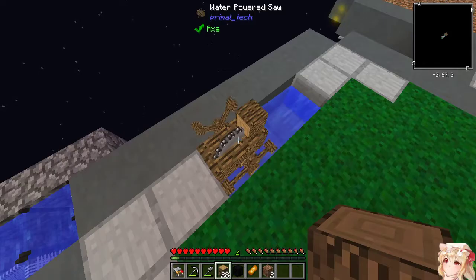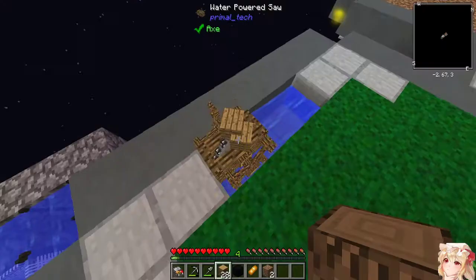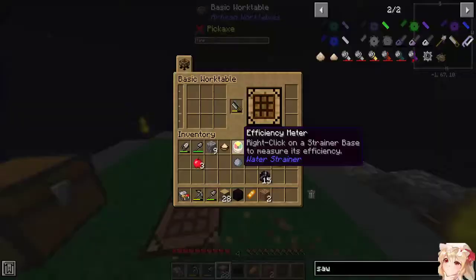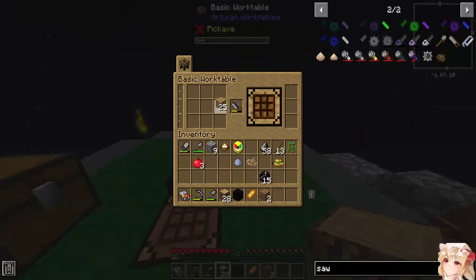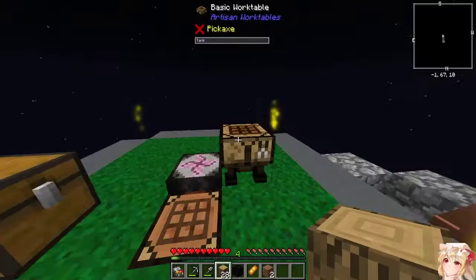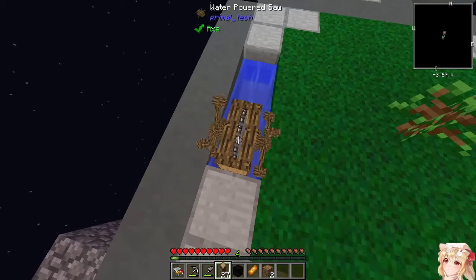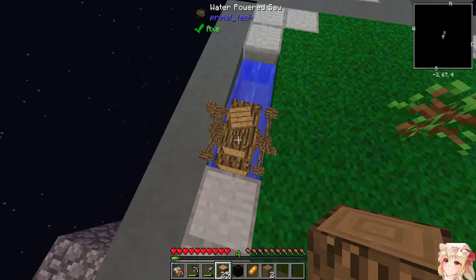A little bit more wood — this might be plenty for what we want to do, maybe. We'll need a couple of chests. Not enough wood — understandable. Here I thought we had enough. That doesn't work — gotcha. That is very understandable.